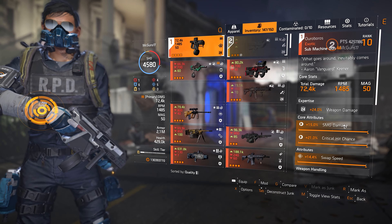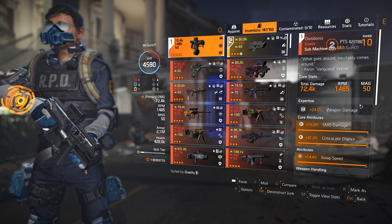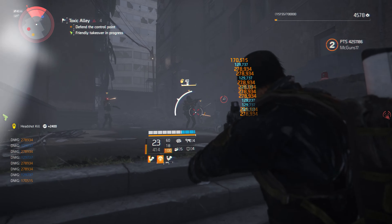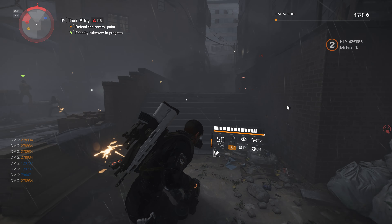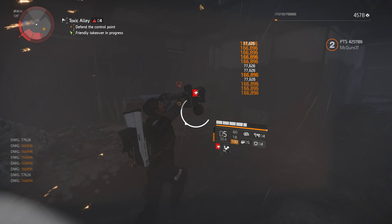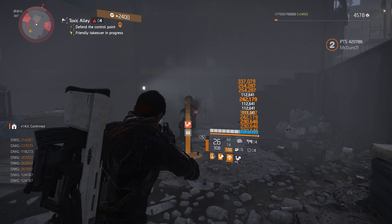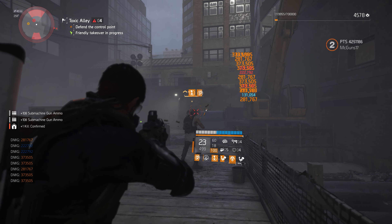Now let's talk about the weapon choice for this build. The obvious choice in my opinion is the exotic SMG, the Ouroboros. This weapon is straight up a beast — it has the highest DPS in the game for SMGs, and it does not have a talent you need to proc for that damage. It just straight up has that DPS. It also has 50 rounds in the magazine, which is a pretty decent amount for most weapons in this game.